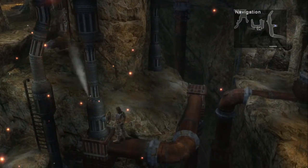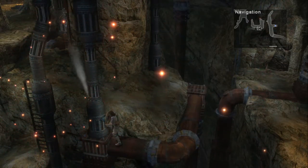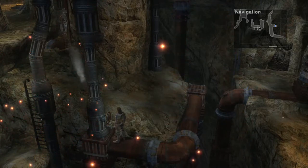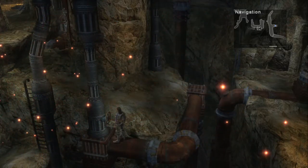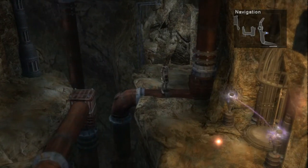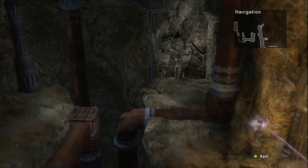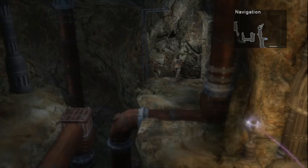Head around to find a pot you can probe for 5,000 G. Go ahead and head back over to the ladder and climb it. Just to the right of the ladder you just descended there is another valve you can turn. Then further east of that is another gap you can jump. Now immediately after jumping the gap, head north, and you'll see a wall that has a bunch of cracks in it. This should give a clue away that there's something behind it.